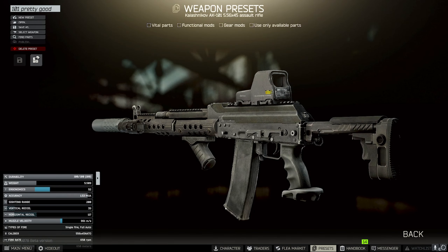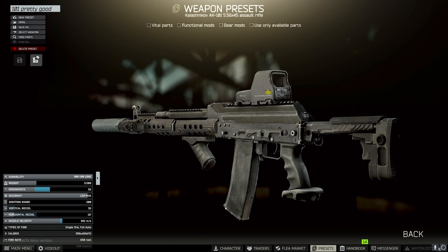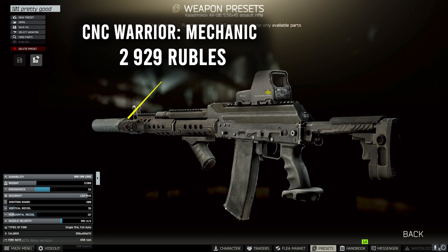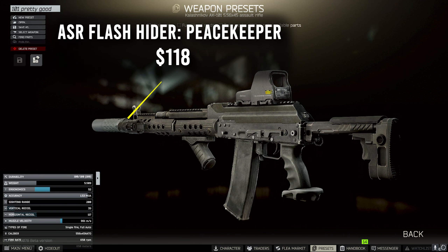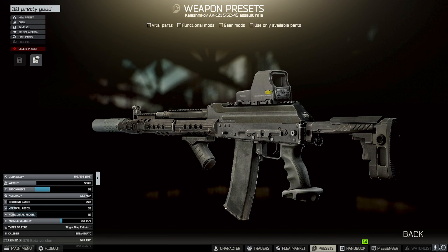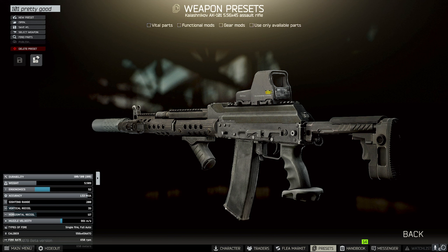For the big spenders, getting into the meta version of the AK-101: the base weapon is again 42,938 rubles from Mechanic. At the front we have the CNC Warrior muzzle adapter for 2,929 rubles from Mechanic, which gives us a nice variety of suppressors we can put on. I went with the ASR 556 flash hider for 118 US dollars from Peacekeeper, which allows us to put on the Sakar ASR suppressor for 704 US dollars from Peacekeeper — your best option in terms of suppressors on this gun.